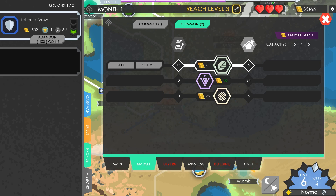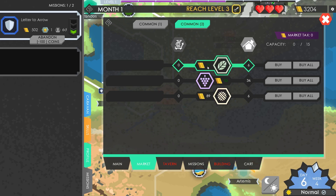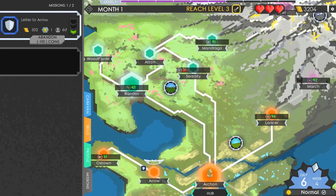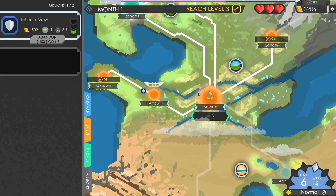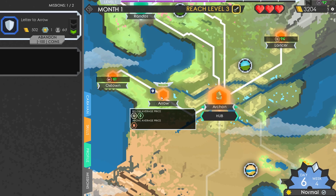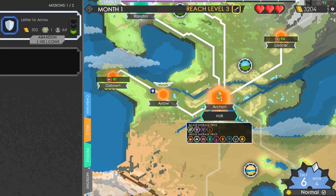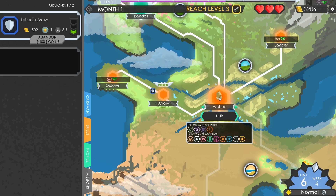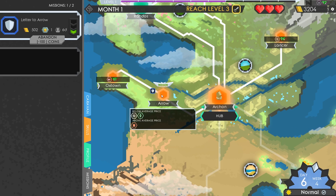Herbs cost a little bit more here, so we're not making much. We've brought the prices down to 71 now, but we're at over 3,000 coin. We have one mission to go to Arrow with. There are two missions both to Aston, which is right up north - I don't know if we should bother taking those yet since we're currently diverting to Arrow. Let's work out what we can sell at Arrow - they're paying over the odds for hides.